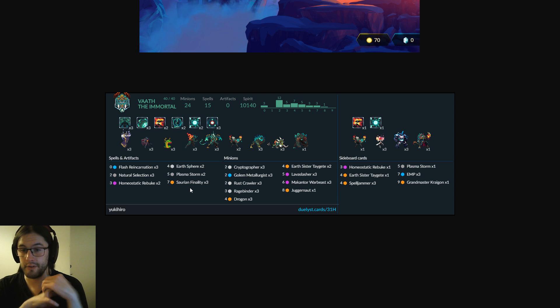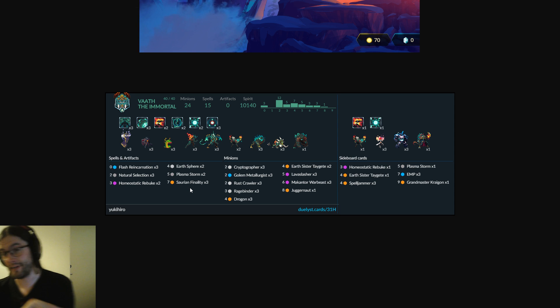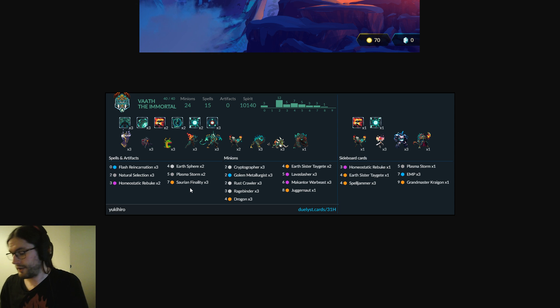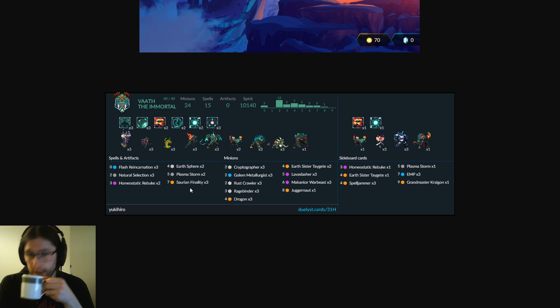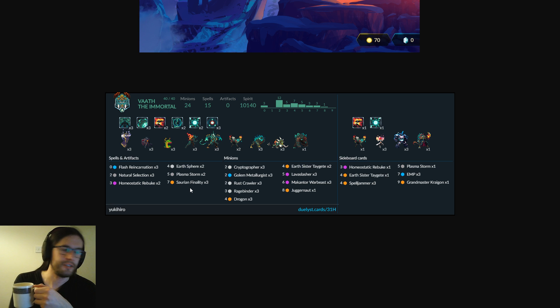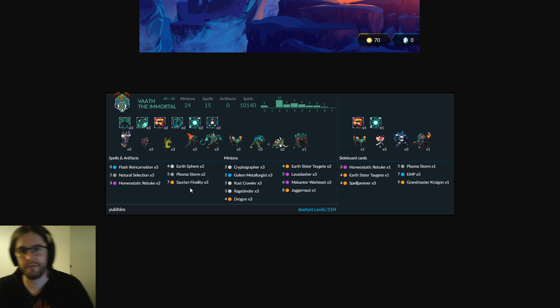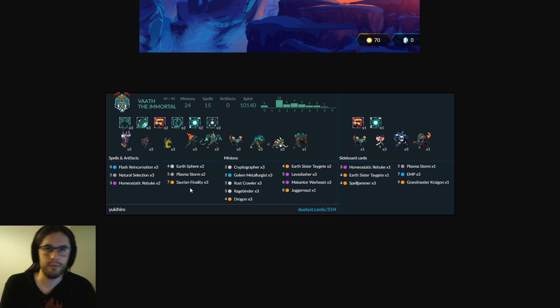There's also a third copy of Rebuke and a third copy of EMP, which will come in very useful in this apparently swarm-dominated metagame. They're also handy against walls, against obelisks, in different ways. There's a lot you can do with three copies each of two of the most powerful AoEs in the game in your 50 cards.